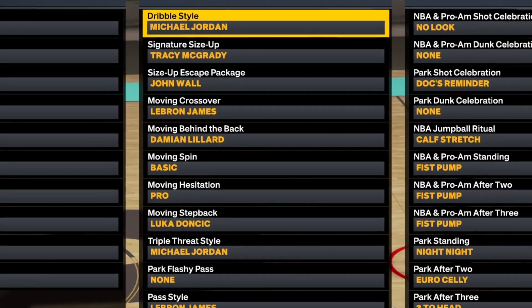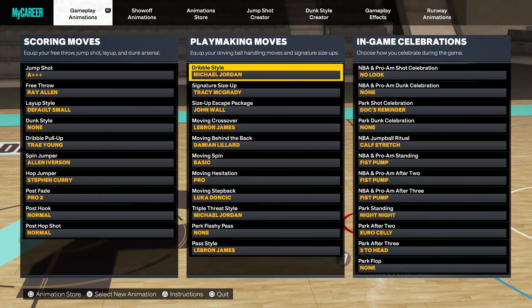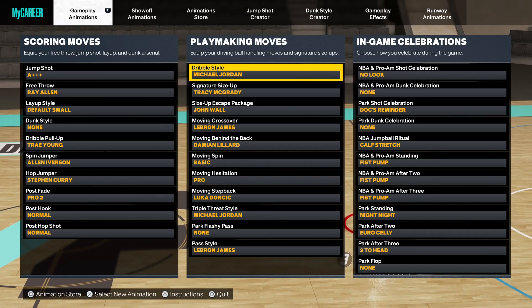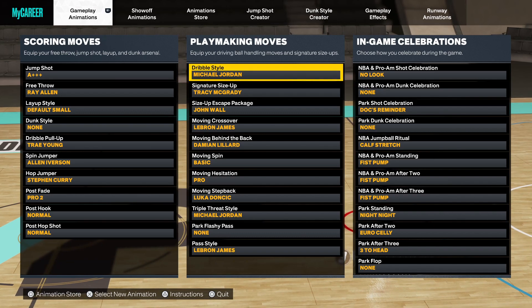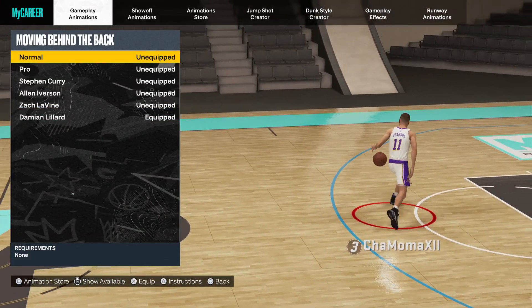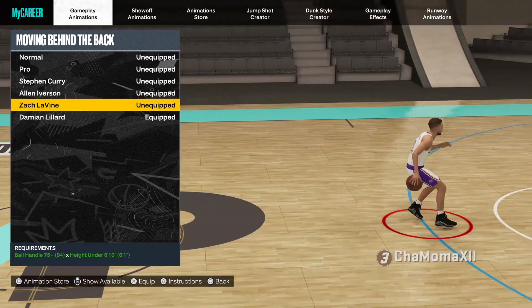If you're around 6'5" all the way to 6'9", these are the dribble moves I recommend. For dribble style, Michael Jordan always — as long as you have a 75 speed with ball, you'll unlock Michael Jordan dribble style every time. For signature size up, T-Mac is a cool one. John Wall is the new Trae Young right now, and new dribble moves are coming in the next few seasons. For behind the back, you can get Damian Lillard if you're 6'7" with a 90 ball control.